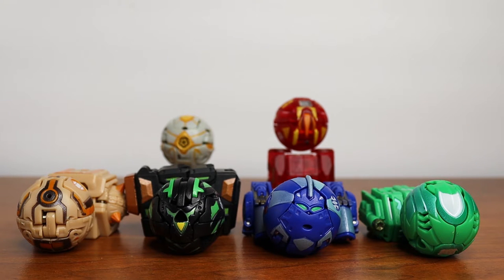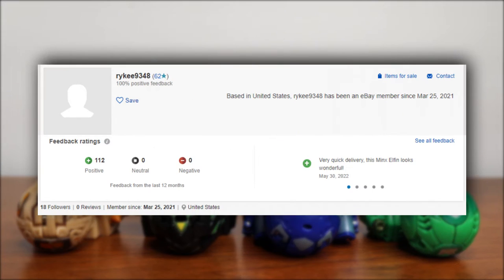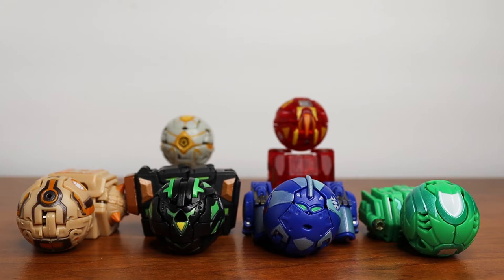These four Bakugan you see in front of me — the Subterra Coredem, Darkus Linehalt, Aquos Aquimos, and the Ventus Hawktor — he gave me an amazing deal on eBay and I wanted to shout him out. His link will be in the description below. He accepts most offers on eBay and is just an overall awesome dude and a great seller.